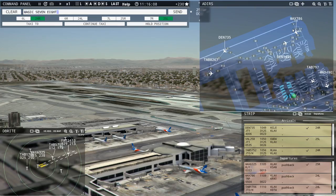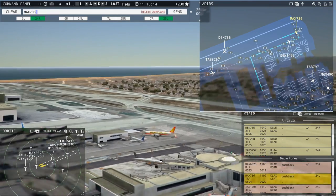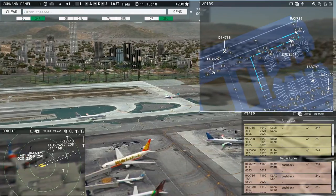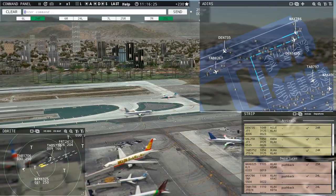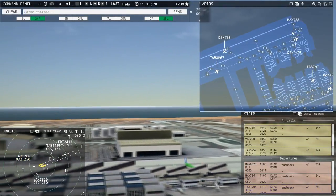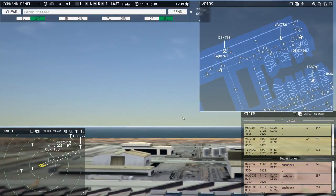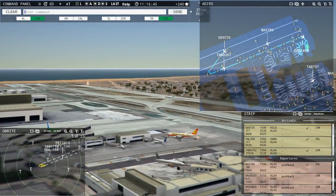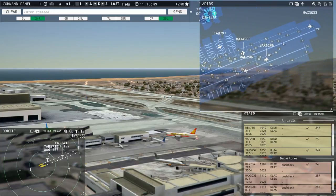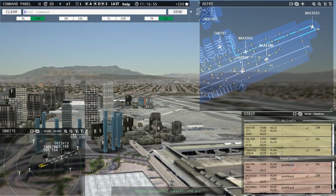He's crossed. Magic 786, runway 24 left, cleared for takeoff. Negative. Magic 786, runway 24 left, cleared for takeoff. Runway 24 left, cleared for takeoff, Magic 786. Leslie 1706, contact departure. Magic 6325, contact departure. Denali 735, taxi to terminal via Zulu Echo. Magic 3033, runway 25 right, cleared for takeoff. Leslie 7907, runway 25 right, taxi via Bravo. Magic 6246, taxi to terminal via Hotel Mike.